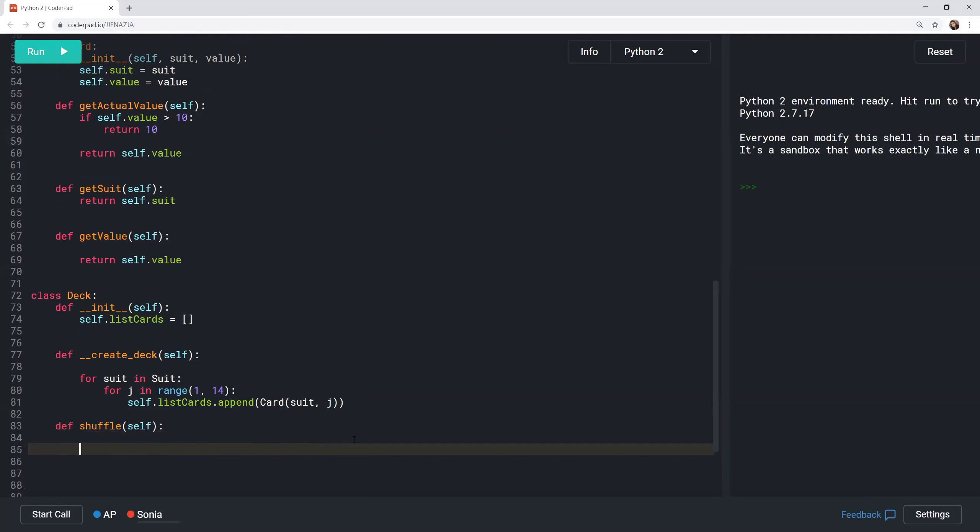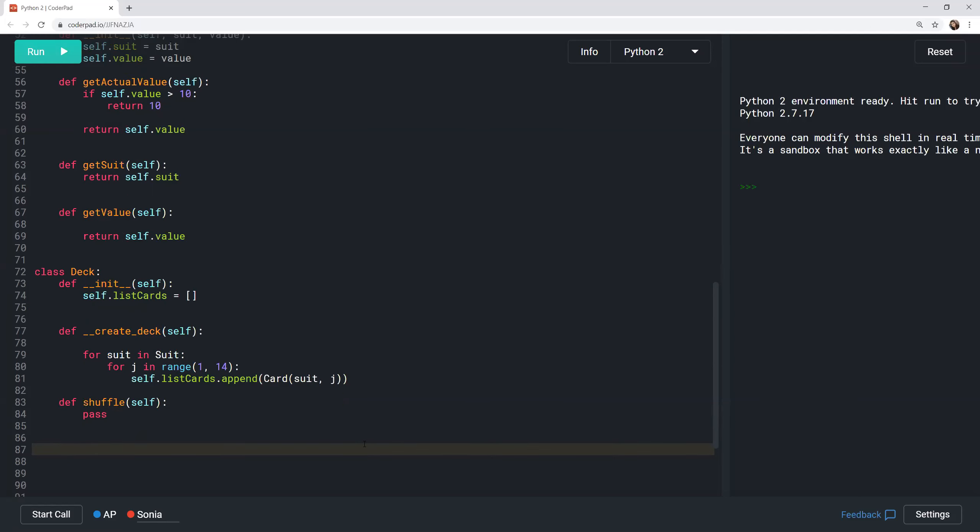The remove_card method should throw an exception if the deck is empty (size is zero). Otherwise it returns a card from the top of the shuffled list. This function is used whenever the player or dealer draws a card. The group confirms deck methods are: create_deck (private), shuffle, and remove_card. They note the list_cards attribute tracks how many cards remain.